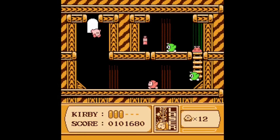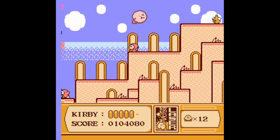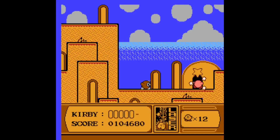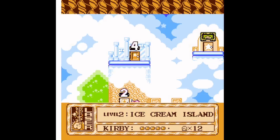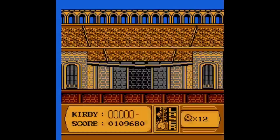The final section of stage 4 takes place along a beach, with the door in the middle of it leading to a room filled with enemies and a health bottle. After climbing over a hillside, we reach the end of stage 4. We unlock a new minigame called the Arena, where Kirby can obtain an ability and an M tomato after beating the mini-boss.